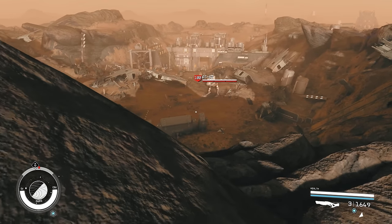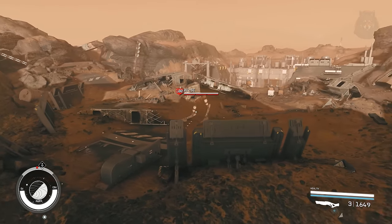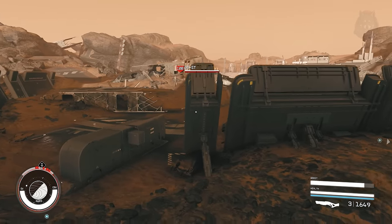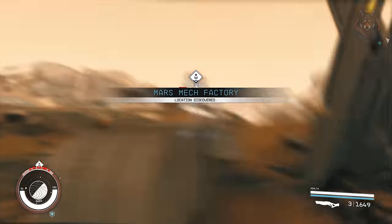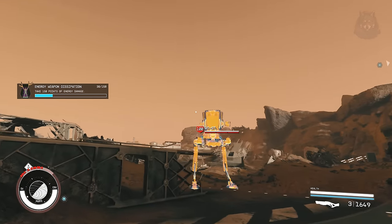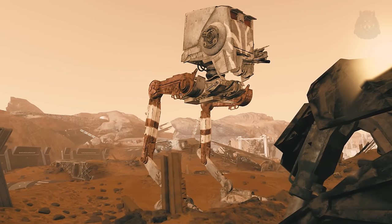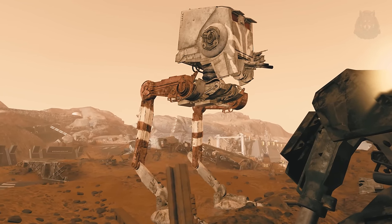ATST Enemies — the game is lacking giant and dangerous enemies, and this mod aims to fix that by adding AT-ST walkers from Star Wars. There are already a huge amount of Star Wars mods for Starfield and this is part of a series of mods to overhaul Starfield into a Star Wars game. They do try to add some tweaks to make it more lore-friendly.